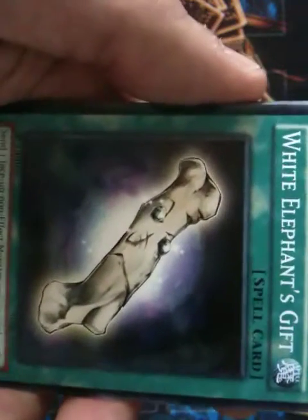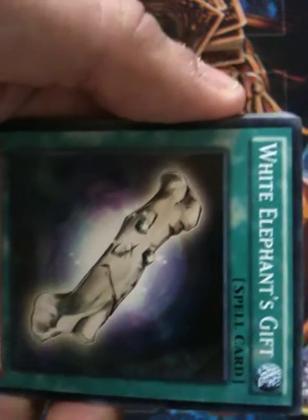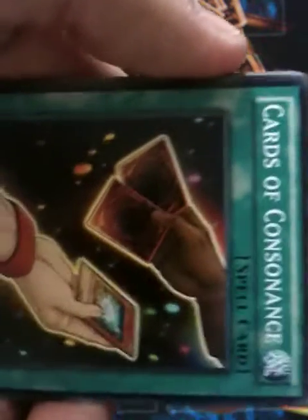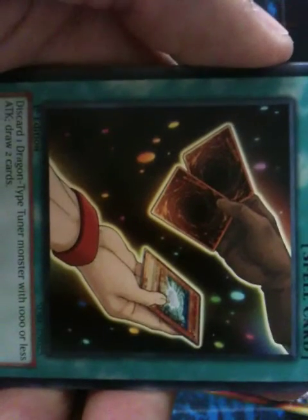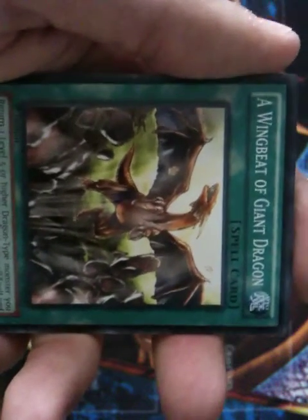White Elephant's Gift is a pretty good card — send one face-up non-effect monster you control to the graveyard and draw two cards. Cards of Consonance is a very good card — discard one dragon-type tuner monster with 1,000 or less attack and draw two cards. Trade-in is a pretty decent card — discard one level 8 monster and draw two cards. As you can see a pattern: all of them are about drawing, because tournaments nowadays entail trying to get those cards out as quickly as possible.